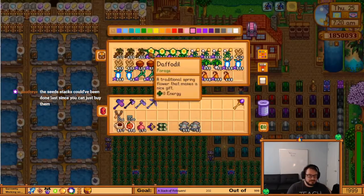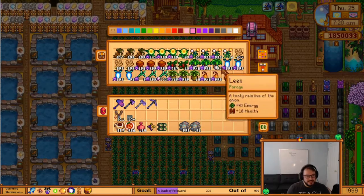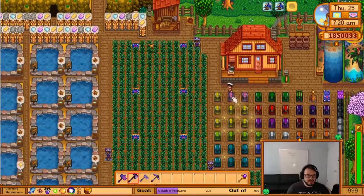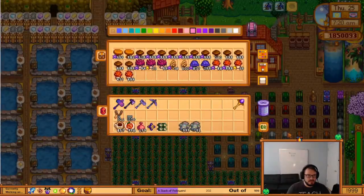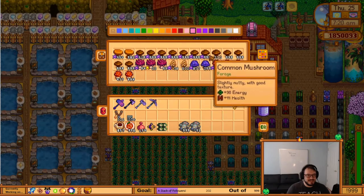Up here are my forages. These are all the different things that count as forages in alphabetical order, except for the mushrooms. And all the mushrooms go in this one because I've got a lot of common mushrooms — turns out you get quite a few of those.